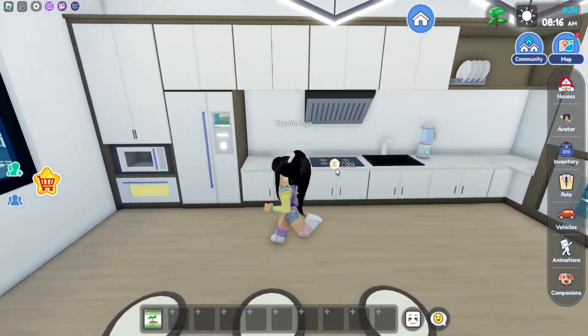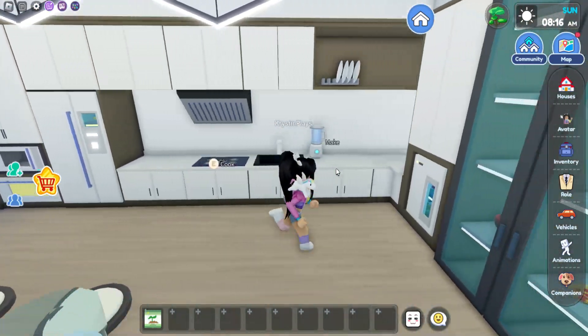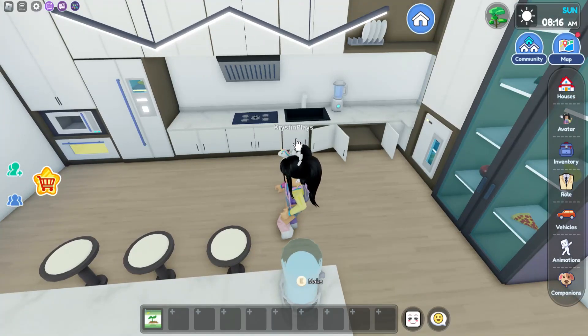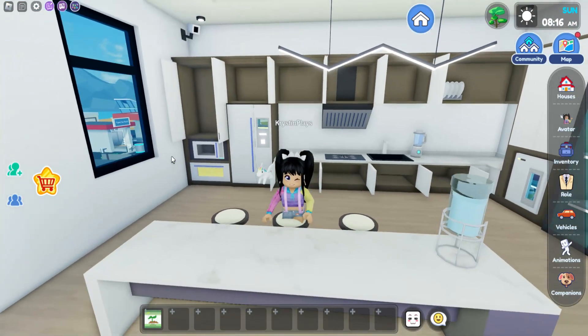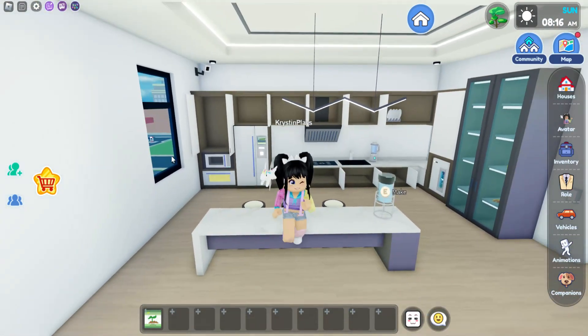So we have our little pantry area. The fridge — let's see, is there anything in here? You guys know I've got to raid my homes as soon as we get in here, just to see if there are any secrets. And of course, there is not.